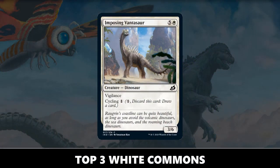Number three: Imposing Vantasaur. This format has a ton of cycling cards throughout all of the colors, and any card that can cycle for one mana — in addition to just being a fine playable on its own — is already going to be a very, very good card in the format. There's a very good cycling deck, and anything like Imposing Vantasaur that you can just cycle away for one mana is going to be super good.